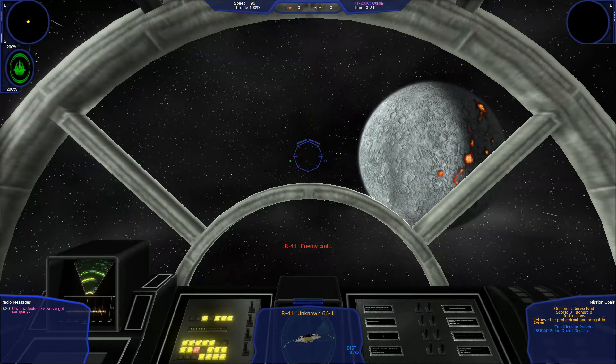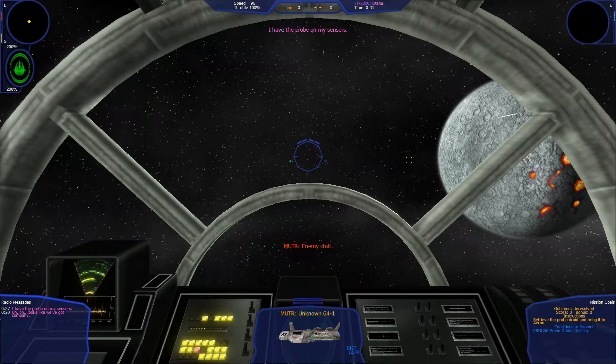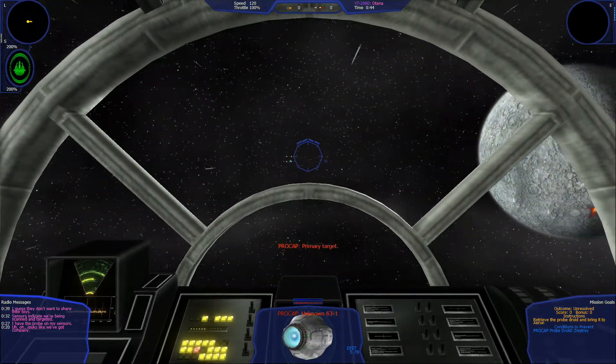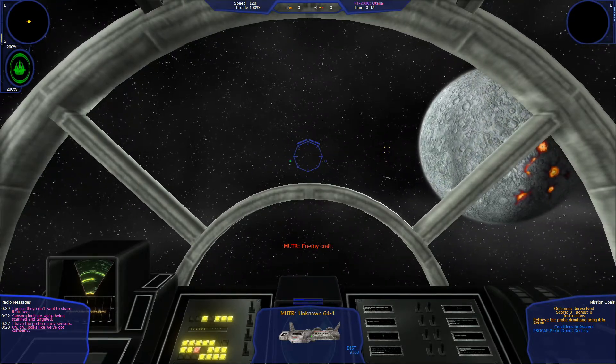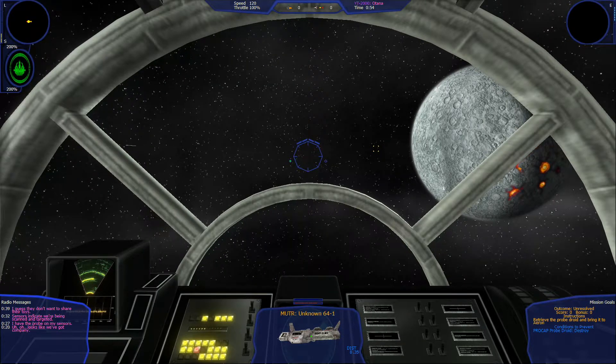Then we get gray and star chasers. I have the probe on my sensors. You can actually dock with the probe and I think that's what we're trying to do — I guess they do not want to share that toy. Defensive fire. Let's target over there — I really don't want to fight around the probe because ships explode when you blow them up, they have an area of effect, and the probe droid has basically one health point.